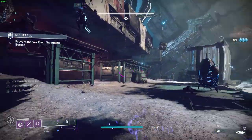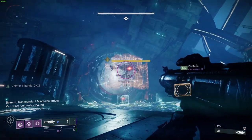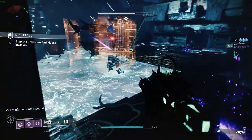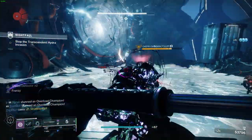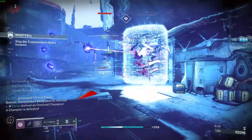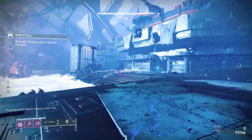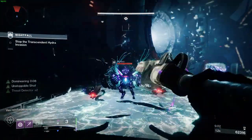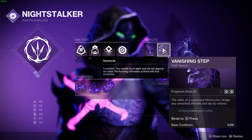Now let's get into the second build — a burst damage build for my Hunter that I really like to play in raids and other hard activities. The first aspect I'm using is Trapper's Ambush: activate Quick Fall to spend your melee charge and dive to the ground, creating a large smoke cloud on impact. Targets caught in the cloud are weakened and allies are made invisible. Your smoke bomb also makes nearby allies invisible when it attaches to surfaces or targets — great for making allies invisible and reviving teammates in tough spots. The second aspect is Vanishing Step — I can dodge to reload my weapon and also go invisible at the same time.